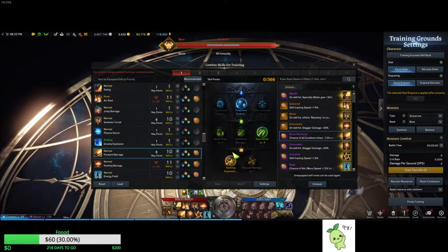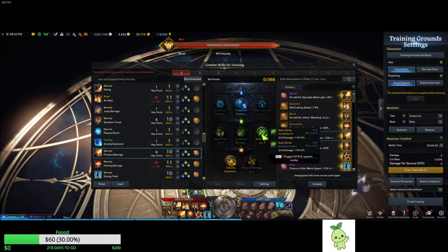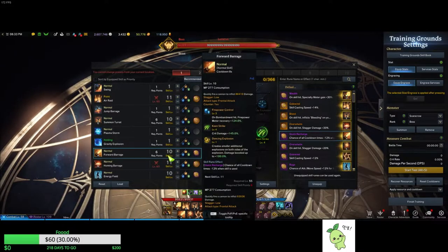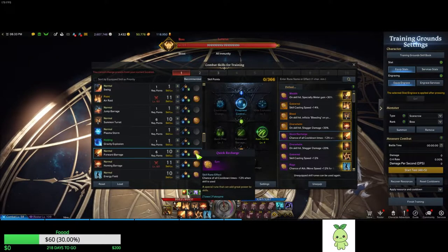The next one we have is Shower Barrage. You would want Fire Power Control, Keen Strike, Dancing Explosion. You don't have to max this one right away — I would recommend maxing out the other skills first. But I would run Quick Recharge on it.